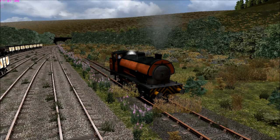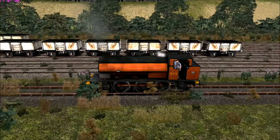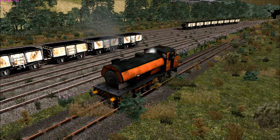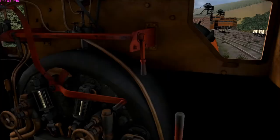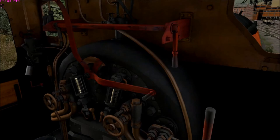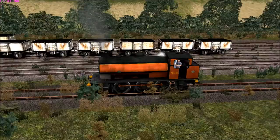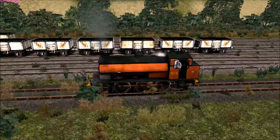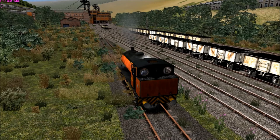Hello everyone, and welcome back to Zorbegiving, where I'm with an NCB austerity shunter on Train Simulator 2014. What we're going to be doing is running through the Memories of Mardi branch, taking 20 empty coal wagons up to the colliery.